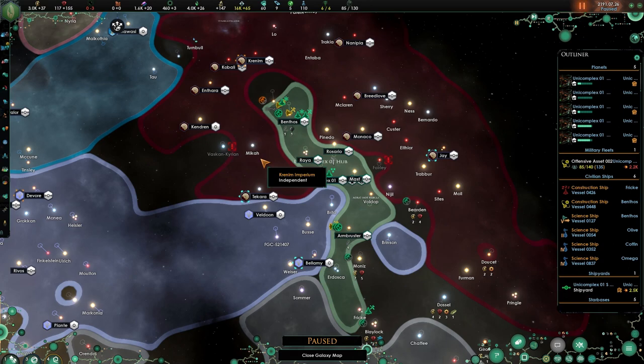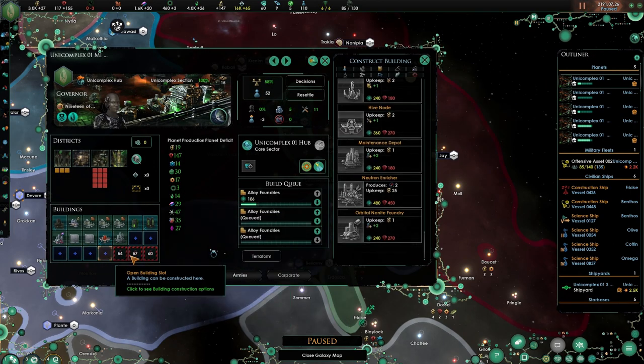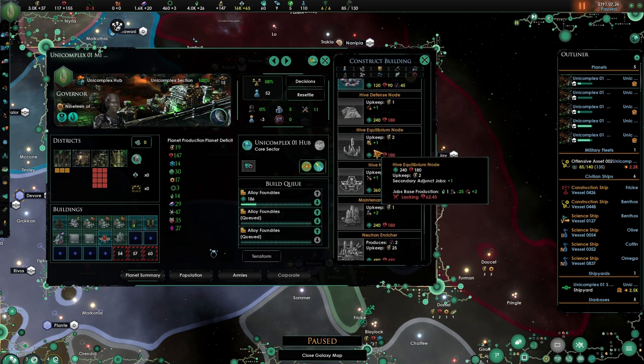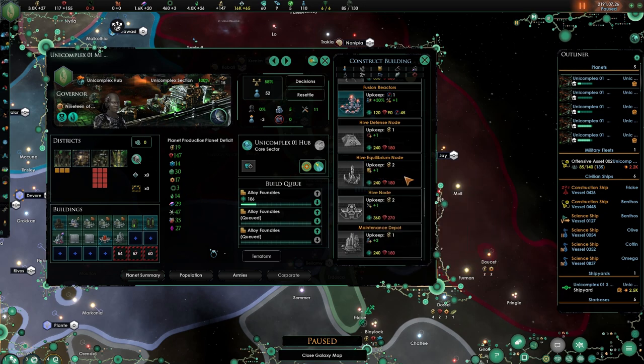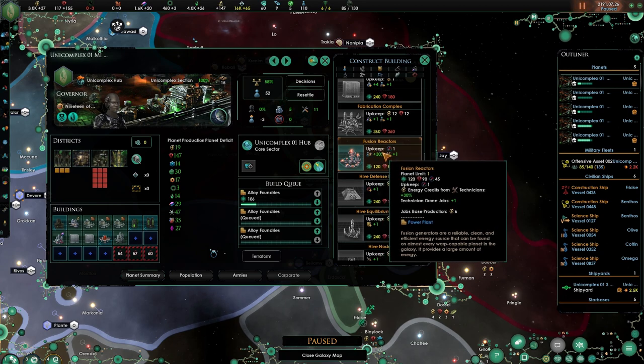Welcome back to the Borg Collective, I'm DailyFix, we'll continue where we left off last time. I've been looking at some of the buildings and I did come to the conclusion that we actually wanted to get the Hive Node on all of our unit complexes as well. Also on one of our energy planets or one of our energy unit complexes, I would like to build the Fusion Reactor to get the 30% more energy.